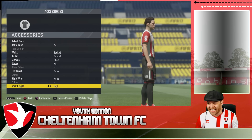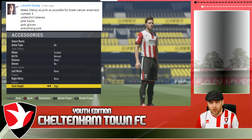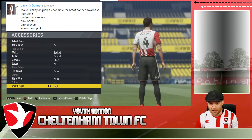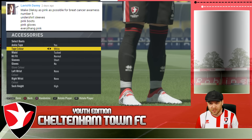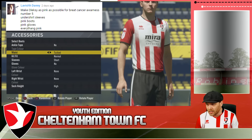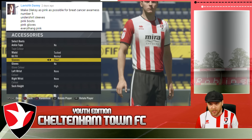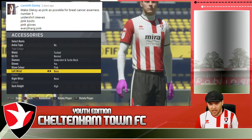Next is the Polish centre-back Alekski. This one comes from Lavish Danny, who said let's make him pink for Cancer Awareness — great cause. He asked for number 5, but we've already given that to Dujimont, so we'll leave him at number 4. We'll try to pink out Alekski — pink ankle tape isn't possible, but we can give him a turtleneck undershirt with sleeves and pink gloves.